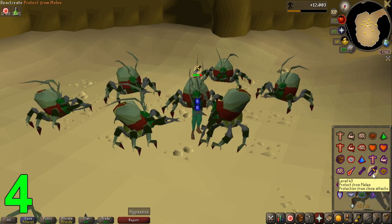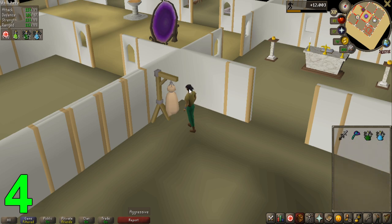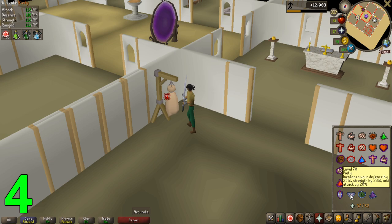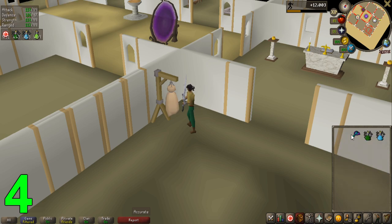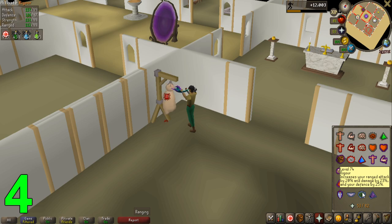Prayer points are restored either at an altar or with prayer restoring potions. Prayer actually has some incredible late game uses as well, with massive damage increase prayers at level 70 and above giving you more than 20% bonuses in damage and accuracy in magic, ranged, and melee. The protection prayers are always going to be useful no matter the level of your account, which is why prayer is a perfect skill to get into early.